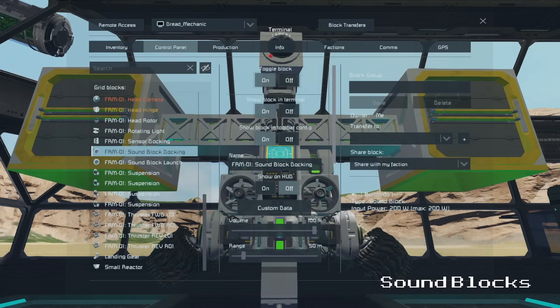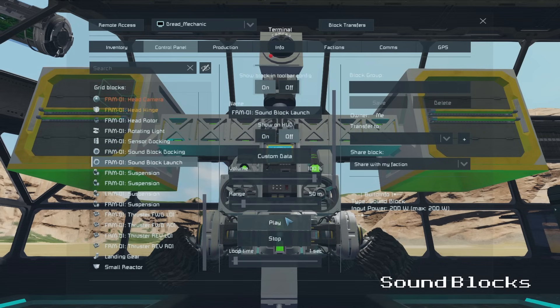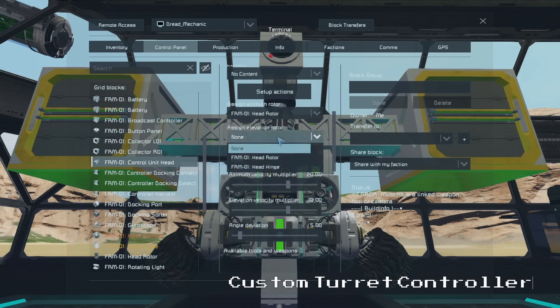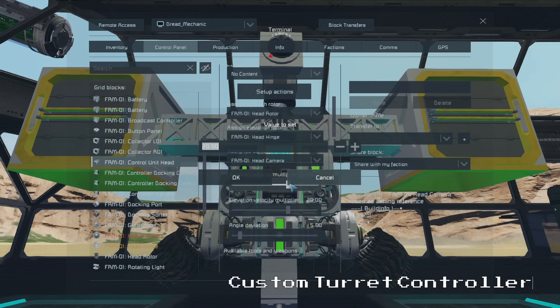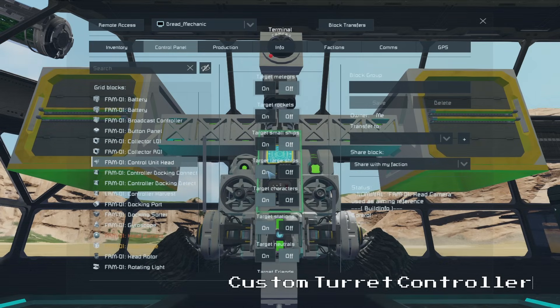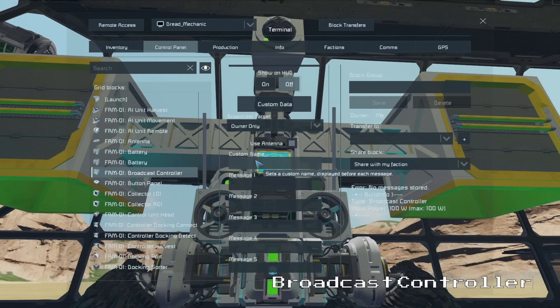Next we set our sound blocks to whatever sounds we want to use — in this example I have used alarm sounds to indicate docking and launching. Then we set up our custom turret controller for the head: set the rotor for azimuth, the hinge for elevation, set the camera up, and set the velocities to something more reasonable. Then we turn on the turret AI and set it to only target characters. Finally we set up our broadcast controller with a custom name, type 'docked' in message box 1, and type 'harvesting mushrooms' in message box 2.